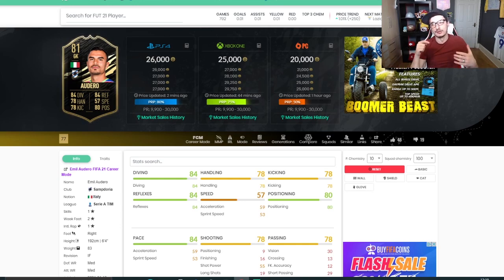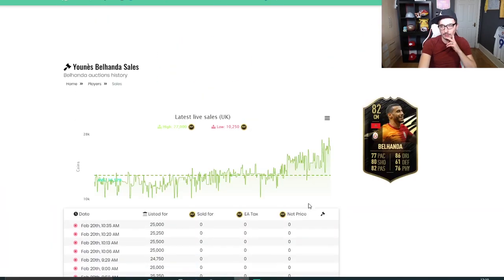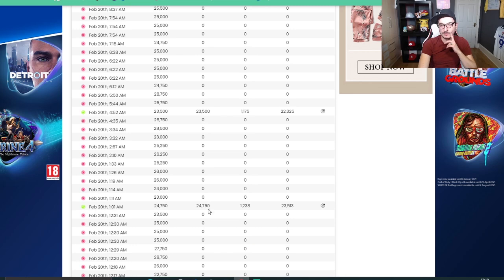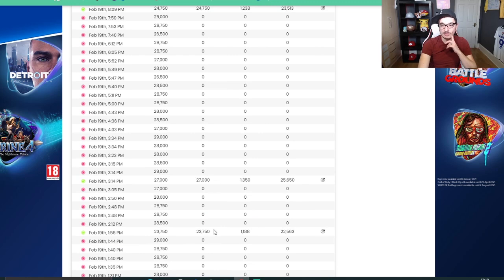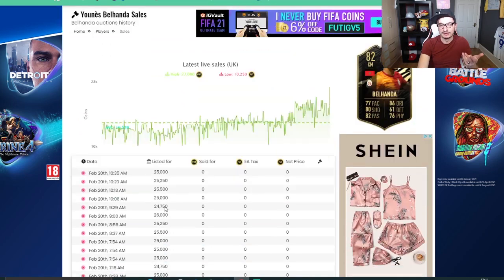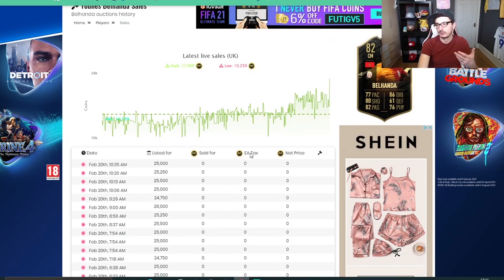You can start building yourself a list of these players. If you're good at spreadsheets you can organise by rating, position, whatever you want, and then search that spreadsheet for the card to know what you're looking at. Once you've got the cards you want, look at their market sales history. For Bellhander, you can see if he actually sells - and on the 20th he sold for 23,500, and on February 19th for 24,750. Over the last 48 hours five of them have gone. A lot of these will be re-listings - people just continually re-listing these cards.